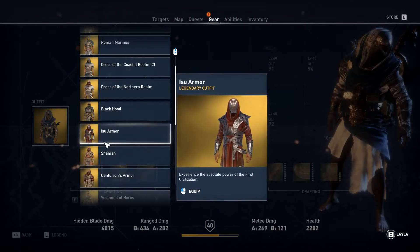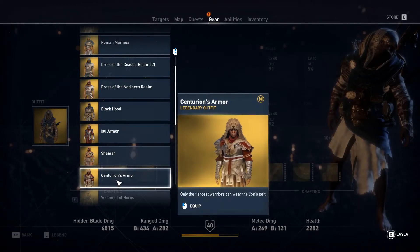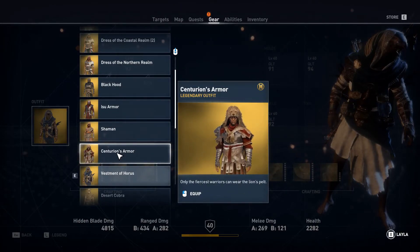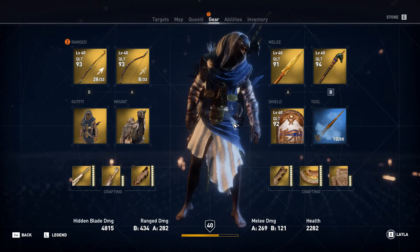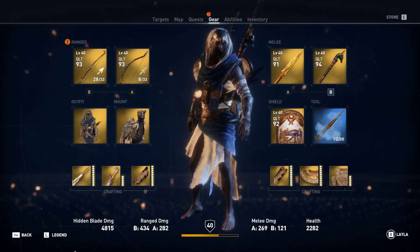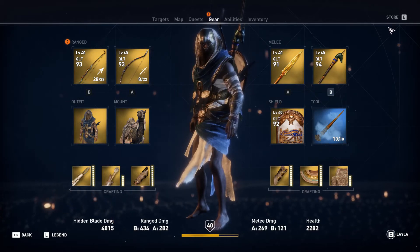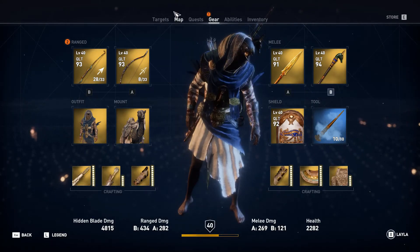Ubisoft, if you guys are watching this, give him some pants — at least something that looks like the Roman outfit. I mean come on, the Roman outfit had pants. Even though other Roman outfits don't have pants in the game, you still gave pants to that one. Why is it that the season pass outfit has no pants? Is it on purpose just to make us feel bad that we spent money on this? Anyway, I hope you guys liked this — I both liked and not liked it. That's it, see you guys next time!